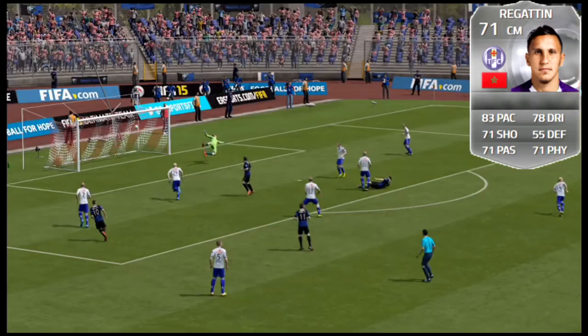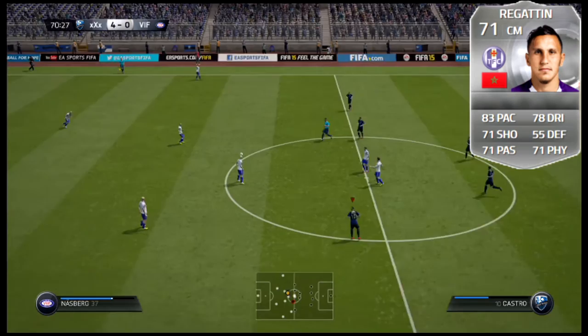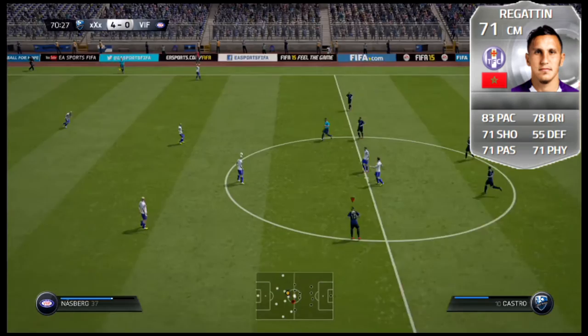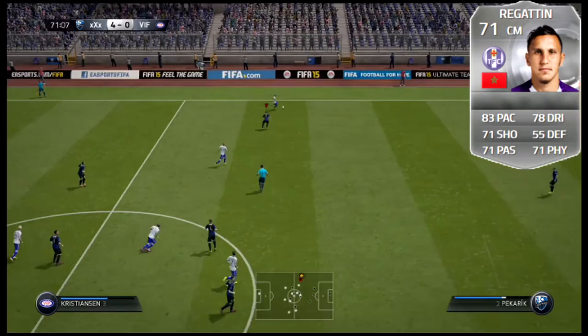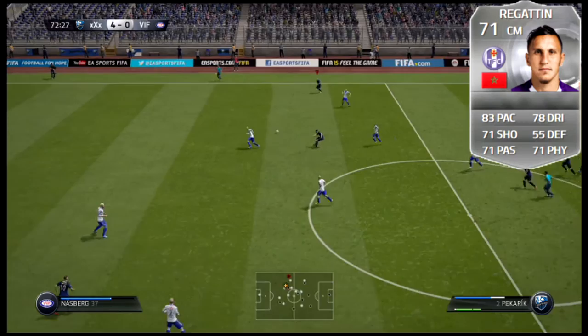This card gets 83 pace, 78 dribbling, 71 shooting, 71 passing, and 71 physical. This guy's a rock — you get 90 balance, so it's going to be incredibly tough to knock him off. Almost 70 strength, 76 aggression, 75 short passing, 75 shot power, 75 long shots, 72 finishing, 78 dribbling, 76 ball control. Obviously being 5'5" is a little bit of a downside for your center mids — he's probably not going to win a lot of balls in the air with only 58 jumping. But from a playmaking standpoint he's a beast, plus a little bit pacey as well.